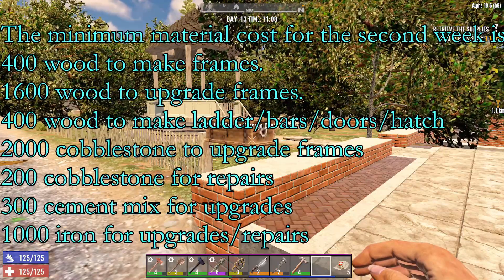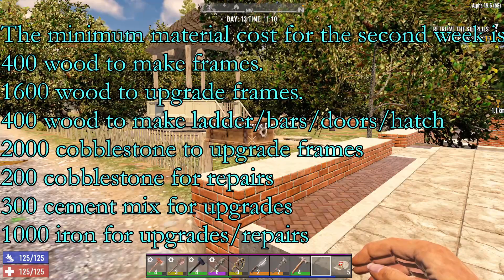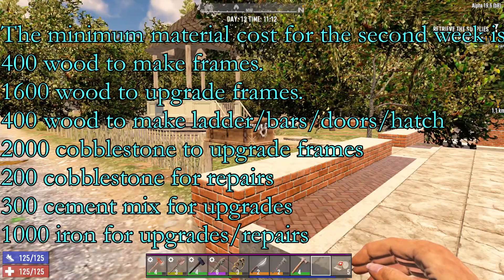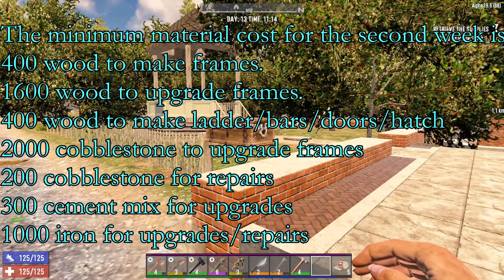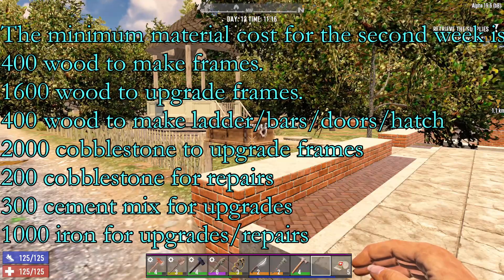You're going to need 400 wood to make wood frame blocks. Now you can forego this and use cobblestone blocks — I don't like to do that. I like to use the wood frame in case I misplace something; it's easy to pick up as opposed to destroying a block. You're also going to need 1600 wood for upgrades and another 400 wood to craft bars, doors, ladders, and hatches.